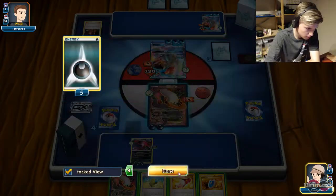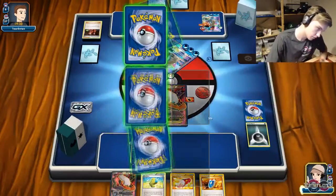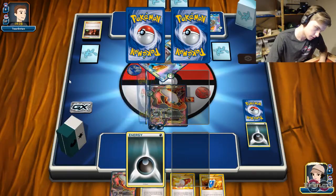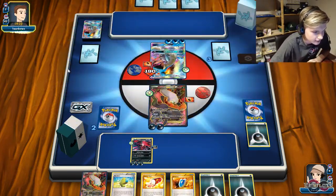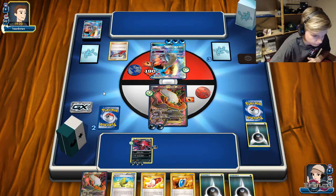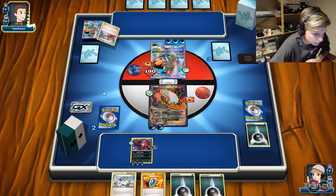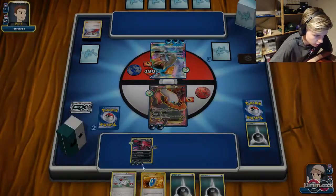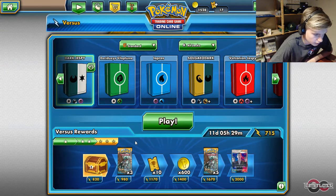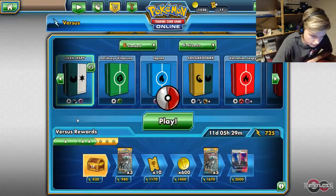I think I might seal it. She's going to use Dark Pulse and we're probably going to take an energy here — at least one. Two energies — perfect, that's what we wanted. So he's going to use Blister Burn. He's going to stare into the feet of Darkrai EX and he's going to scoop. I think I played this matchup pretty perfectly here — played it like it should be. We already completed those rewards, so we're just going to play our last game of the night.